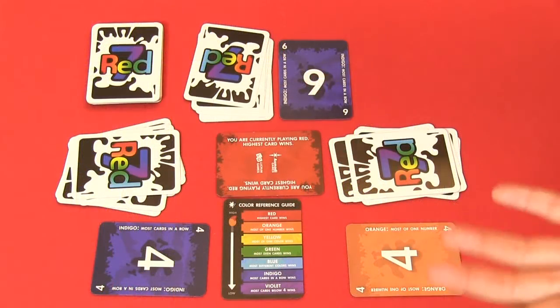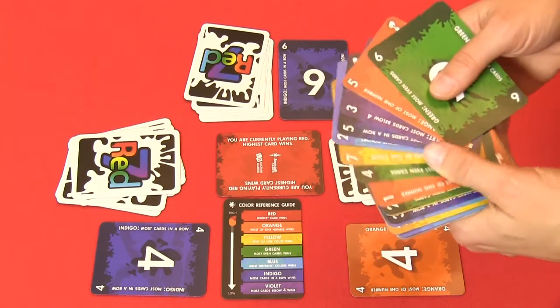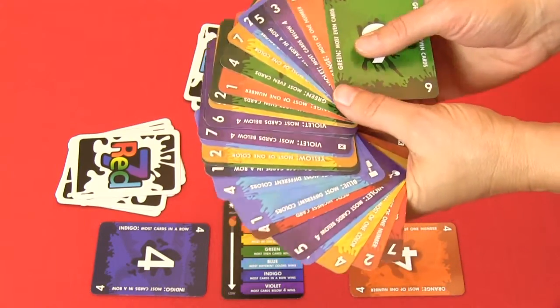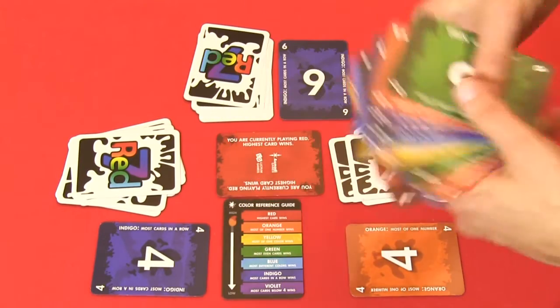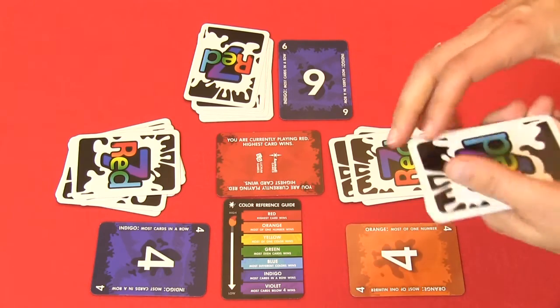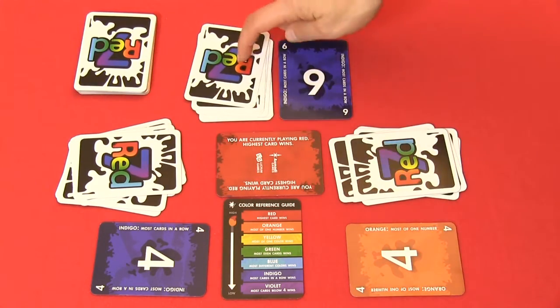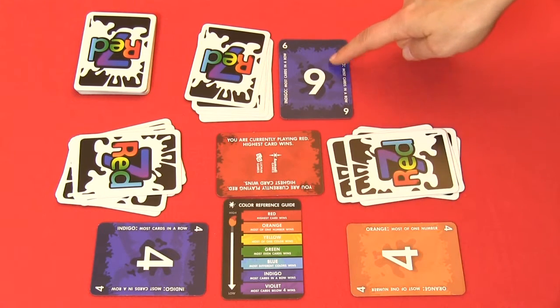Let's take a look at how the game is played. Here we have Red 7. The game consists of 49 cards, 7 different colors, with values of 1 to 7 in each color. At the start of the game, you shuffle the cards and deal 7 cards to each player, and you deal out 1 face-up card to each player's palette.